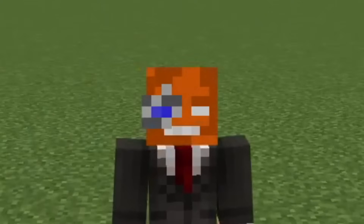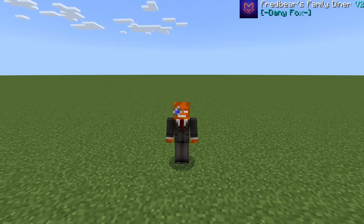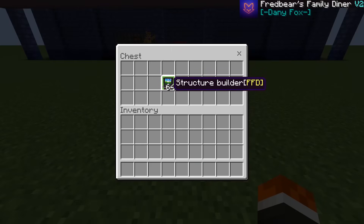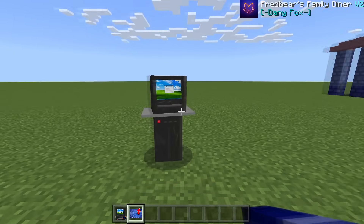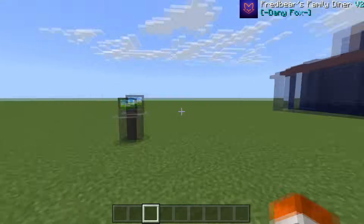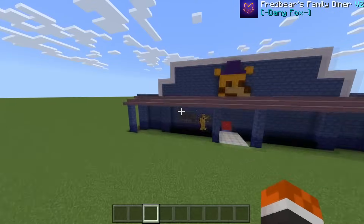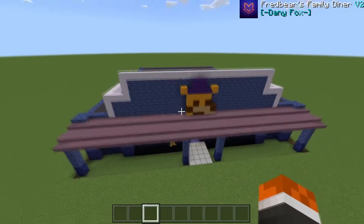We're starting this video outside because Danny Fox has already built the location for us. You can do this yourself using a structure builder and small pizzeria plans from the chest. Put the plans in, right-click, and it will spawn this location. It's actually quite big despite being called a small pizzeria plan.